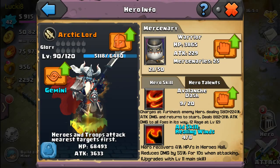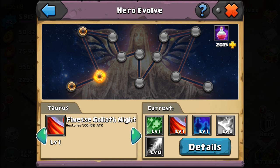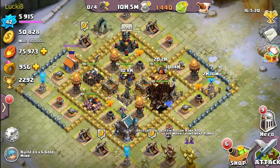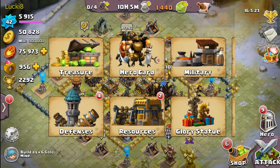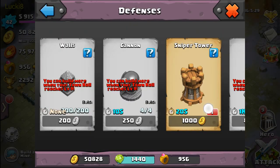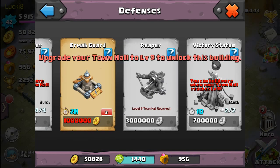Arctic Lord — I love this guy. His first two skills are the same for every hero. His third divine skill is the best because when your Reaper defense structure gets destroyed — I don't have it yet, I need a level nine town hall — when the enemy attacks and destroys it, it basically revives as an Arctic Lord clone.